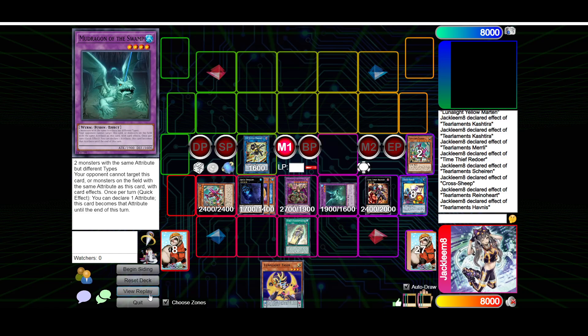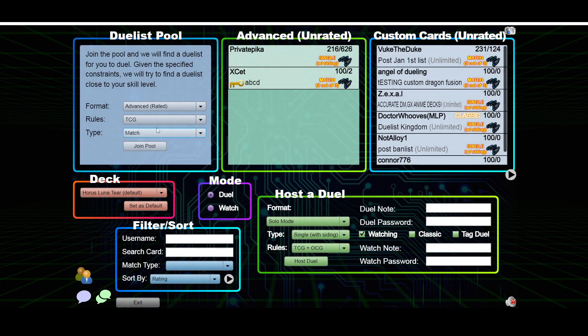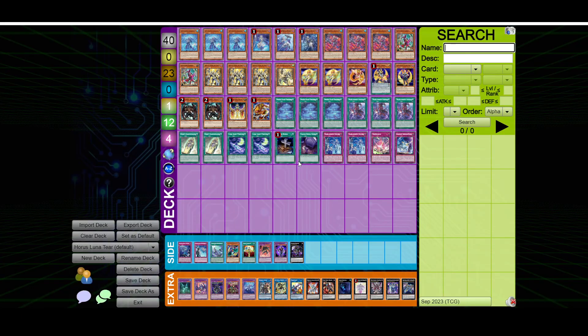That was two test hands with Lunalite Turalament Horus. Neither of them particularly went as I wanted to — the ones I did in testing while building this deck were significantly better. Maybe you saw plays I did wrong; I'm not the best Turalament player. But you saw that this deck does have some legs and can do something with all the mill effects you have access to. If you enjoyed this video, please leave a like and we'll see you guys in the next one.